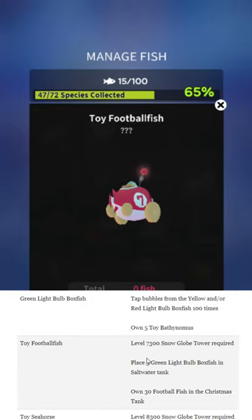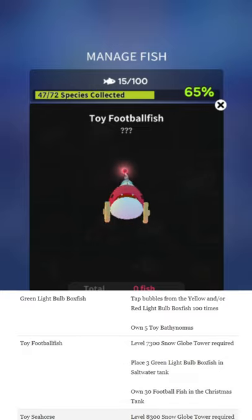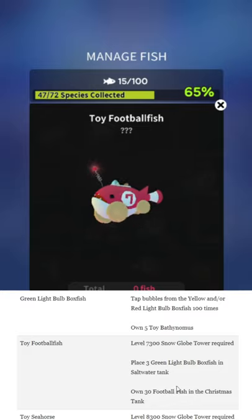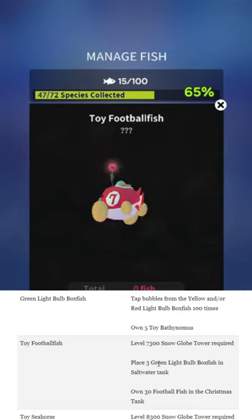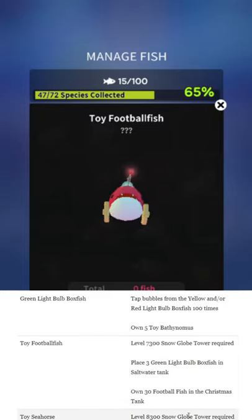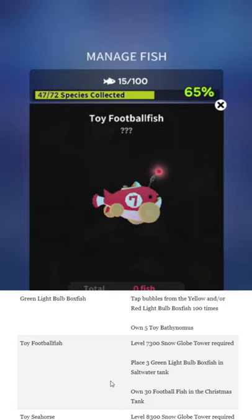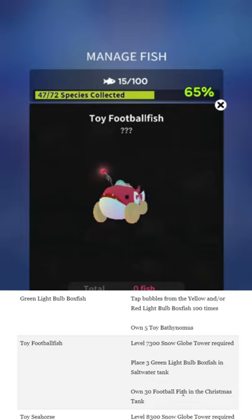Toy football fish: level 7,300 snow globe tower required, and three light bulb fish in the saltwater tank. Those unlocks are always super buggy — if it doesn't seem to work, buy one more of that fish, then try it again in the saltwater tank and it usually goes. They particularly have problems with that when it's an older fish. You also need to own 30 different football fish in the Christmas tank — that's anything with 'football fish' in the name.